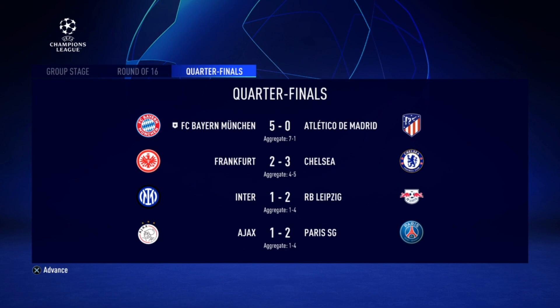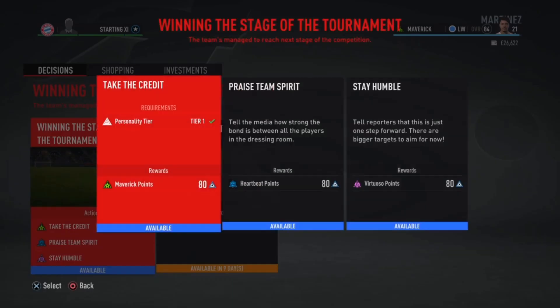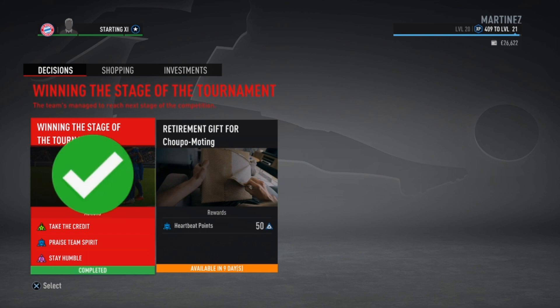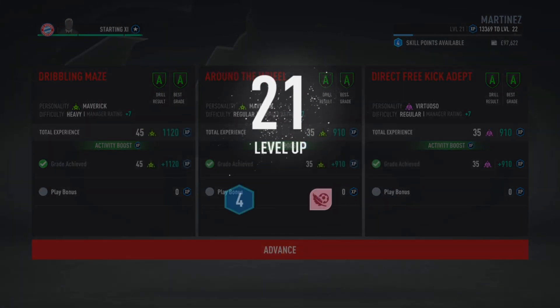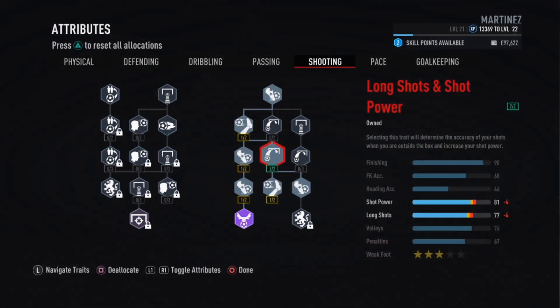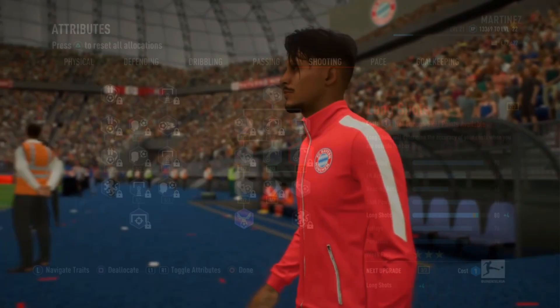Into the semi-finals are Bayern Munich, Chelsea, RB Leipzig and Paris Saint-Germain. After winning the stage of the tournament Diego Martinez takes the credit — four goals, one assist. I was not sure about any training sessions but we do level up to level 21 plus four skill points. We're going to be upgrading our long shots.